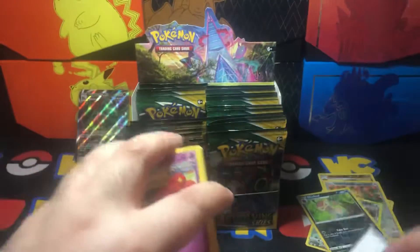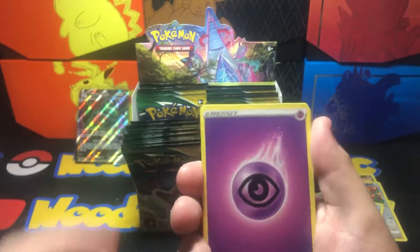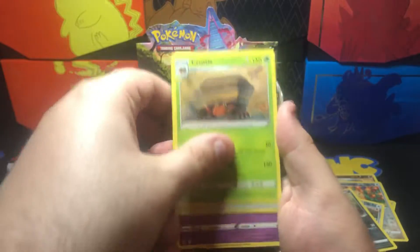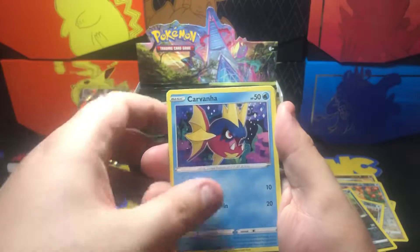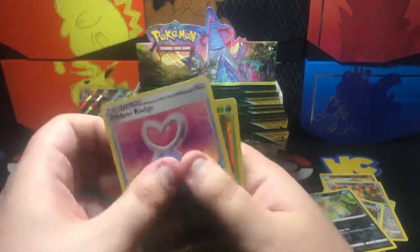Next pack — Psychic Energy, Ursaring, Crustle, Rescue Carrier, Flabébé, Carvanha, Dwebble, Marill, Drowzee, Ribbon Badge, and Eldegoss Rare.